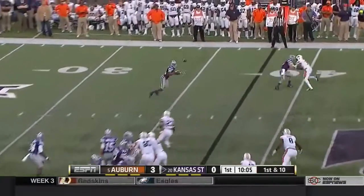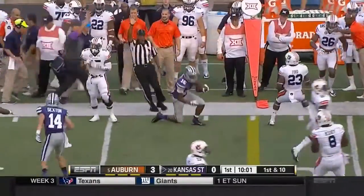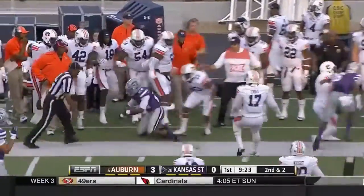Auburn stacking the box. Here's a forward pass — they lock it but could not break a tackle. Kansas State going to keep it on the ground this time, and Charles Jones. Hard to run outside against Auburn.